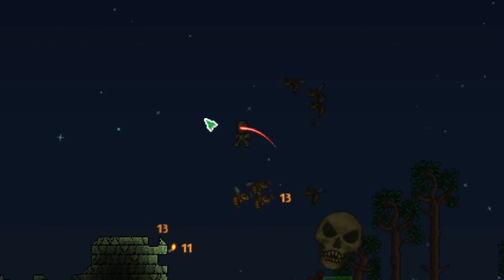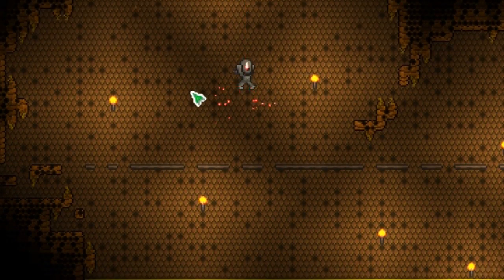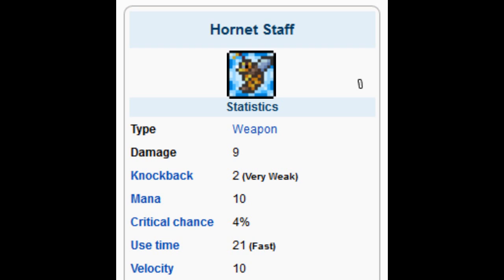Next up is the hornet staff. The hornet staff is made from bee wax, which is obtained from killing the queen bee in the underground jungle. This is usually the starting place for summoners because bee wax also makes the bee armor, which is the first summoner armor set you can obtain. The base damage for the hornet staff is 9.